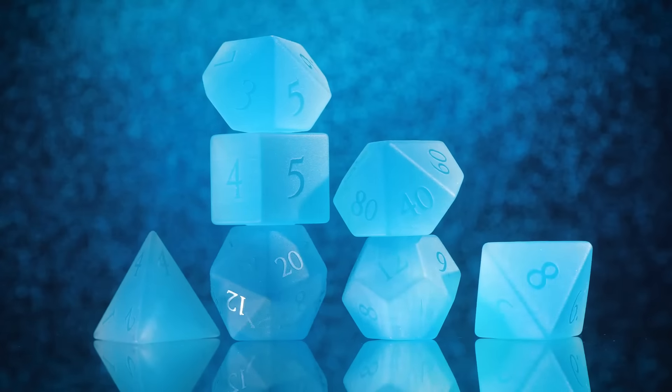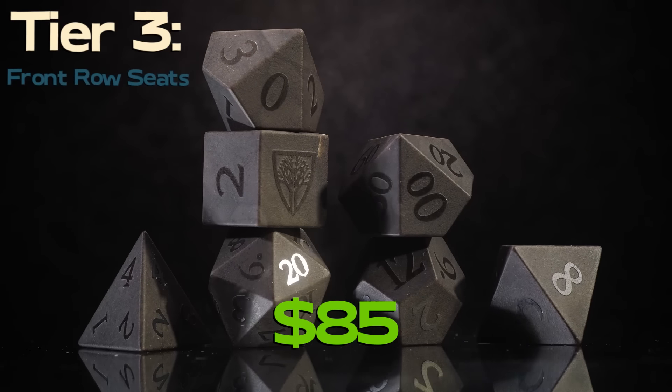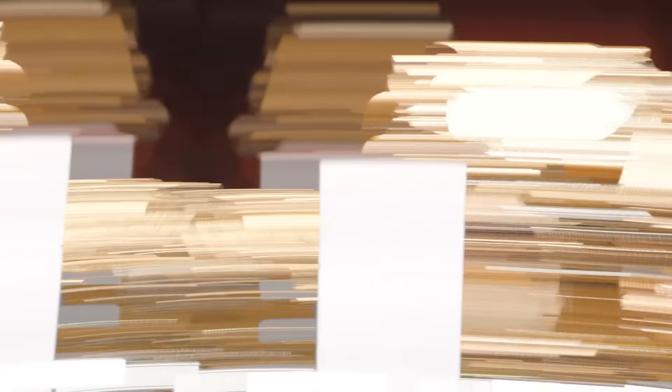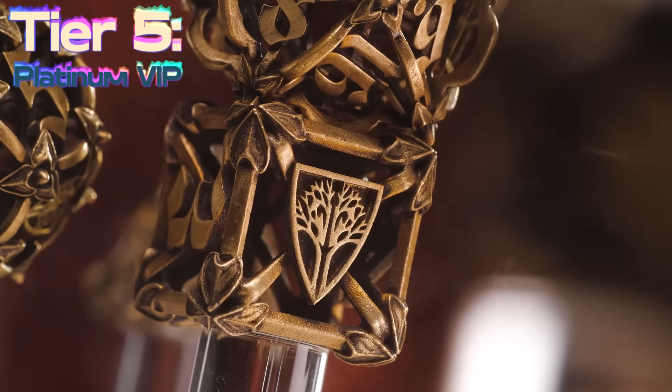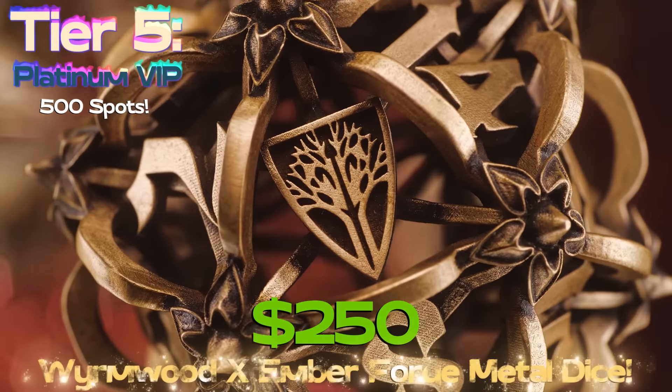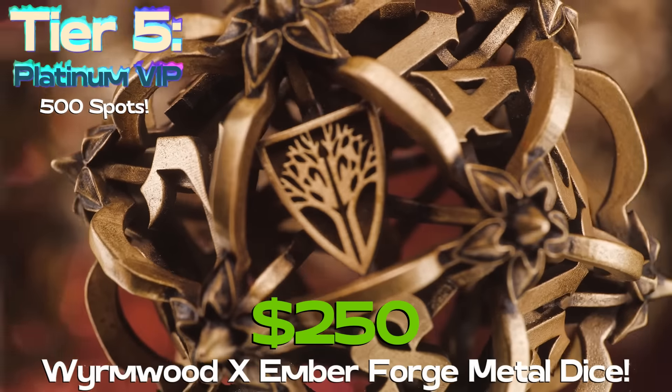Tier three: Front Row Seats — $85, any gemstone set of dice. Tier four: VIP — $100, gets you a prismatic glass set. Tier five: Platinum VIP — limited to 500 people — $250 gets you the exclusive Emberforge and Wormwood metal set of dice. Once the campaign is over you finalize everything on wormwoodgaming.com, and what you pledged will automatically be credited. You can also add on as many items as you'd like through pledge management on our website.